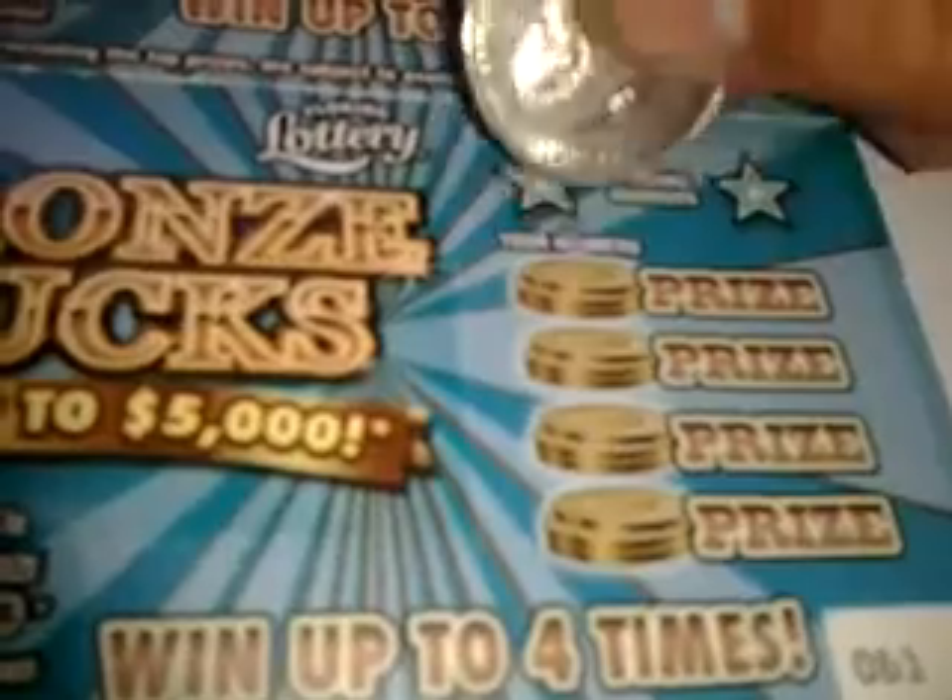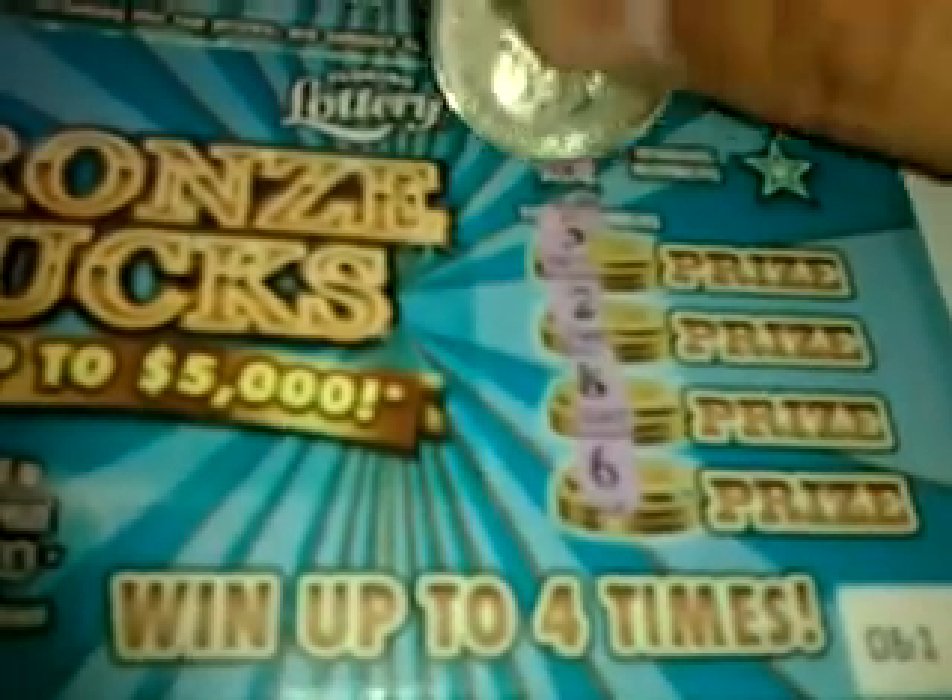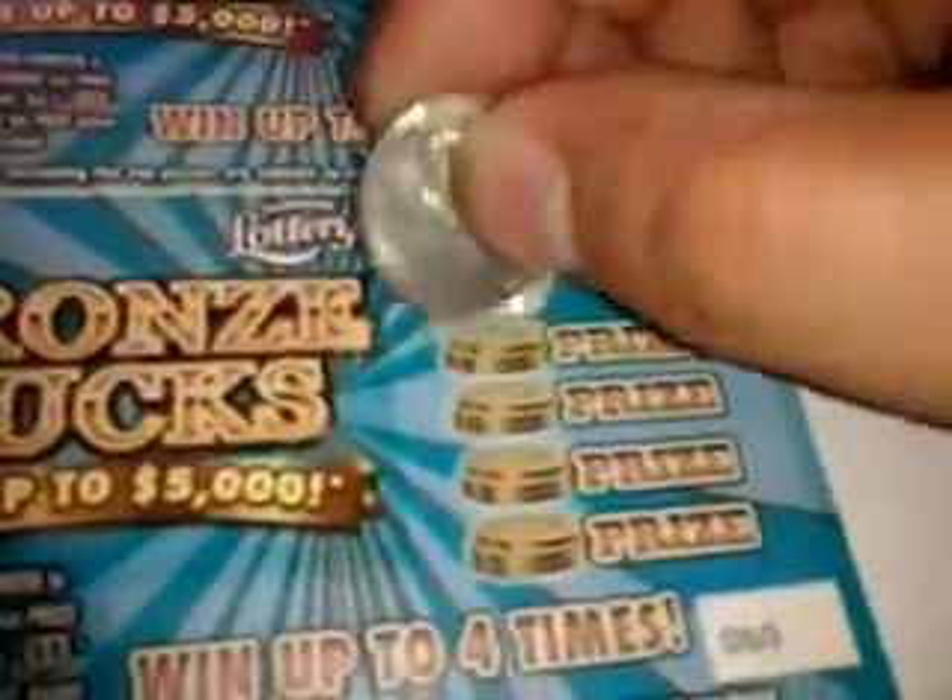Alrighty, let's see what we got here. Numbers are 3, 2, 8, and 6. Winning numbers: 10 and 5. Loser. Next: 10, 4, 7, and 8. Winning numbers: 2 and 1. Loser.